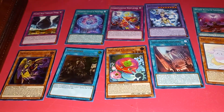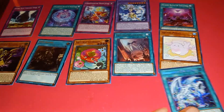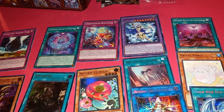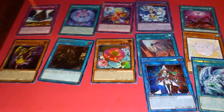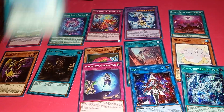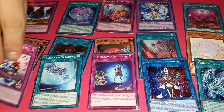Agent of Destruction Venus. Vision with Eyes of Blue — wow, that's a good one. I have that one; it's pretty good. Beyond the Pendulum — interesting — two effect monsters including a pendulum. Scareclaw Alternative. Scareclaw Straddle. Dinomorphia Sonic.